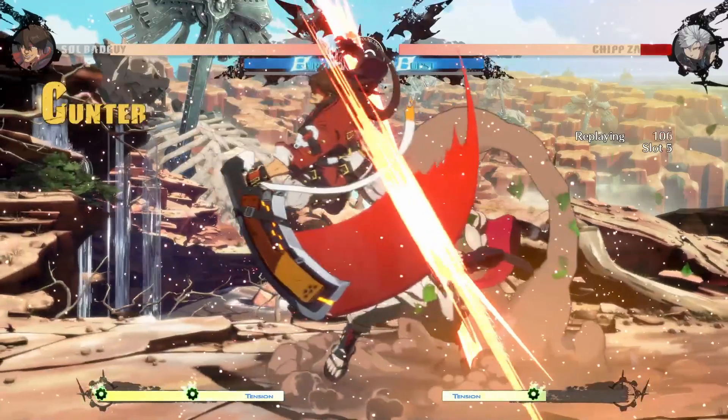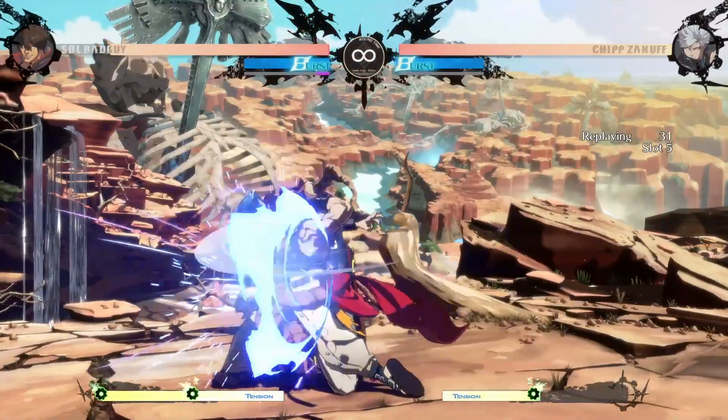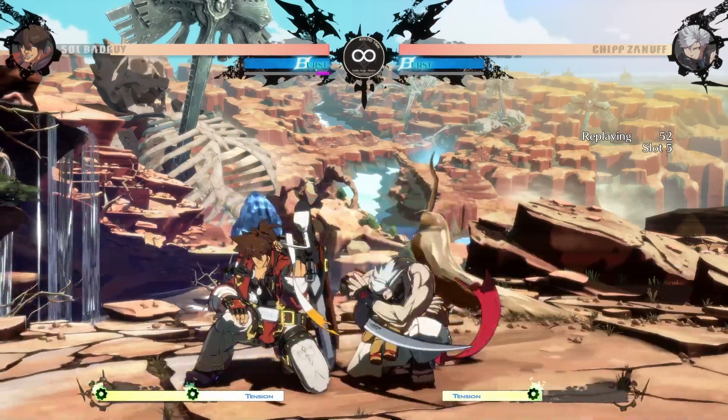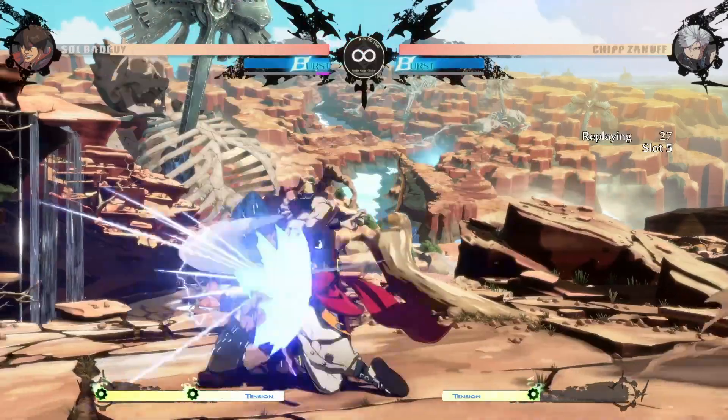An instant backwards air dash is a very low-risk punish. Even though Chipp visually disappears, his hurt box still exists — you can hit him out of the air, or if you're cracked, you can air grab him.